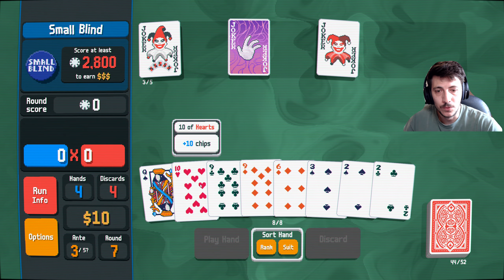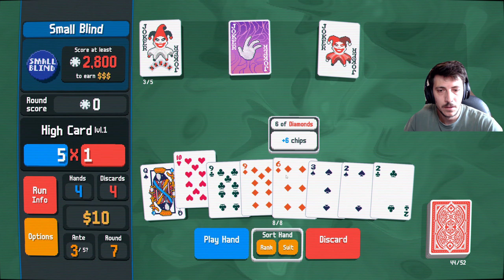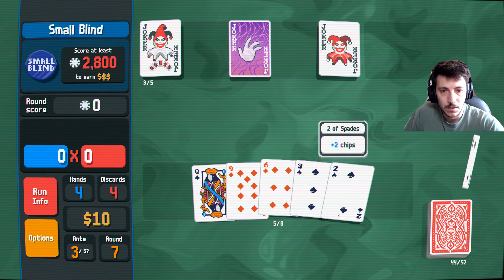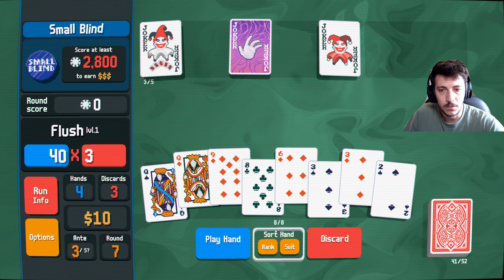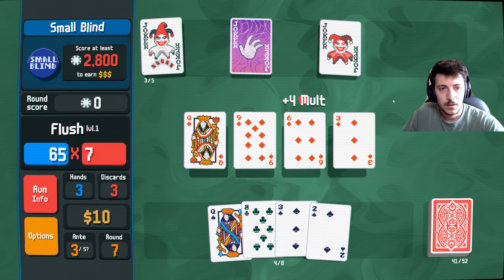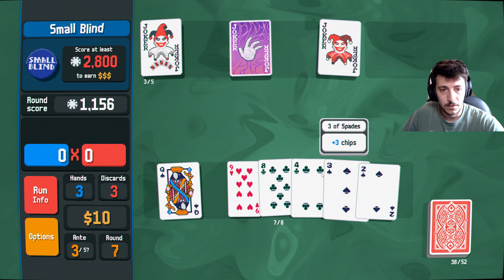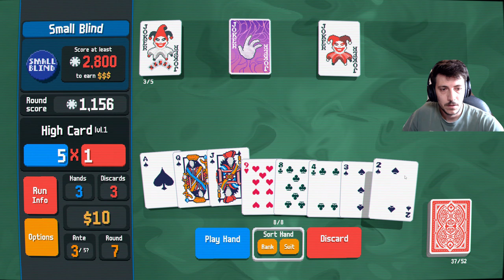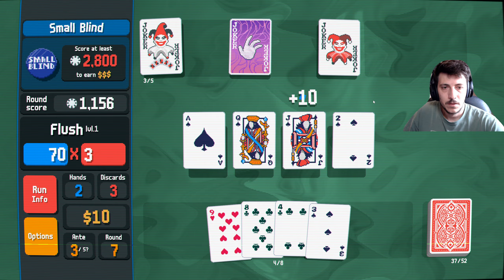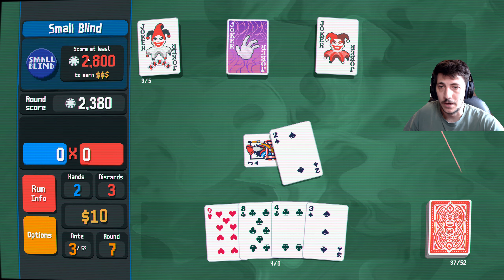We can go back — let's get rid of these. There we go. Play this hand — okay, good, that was a great hand. Play this hand. Oh, I should play that one as well — that would have been better. Play five if you can, okay, good to know.